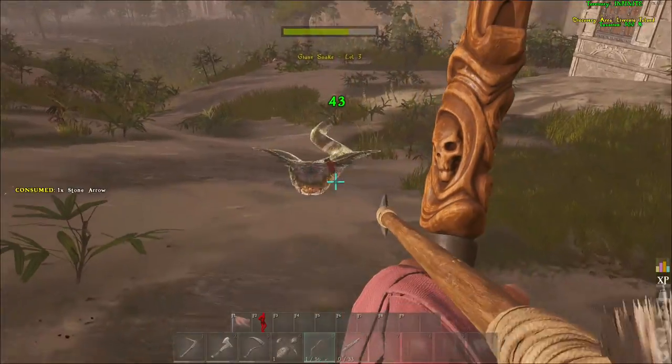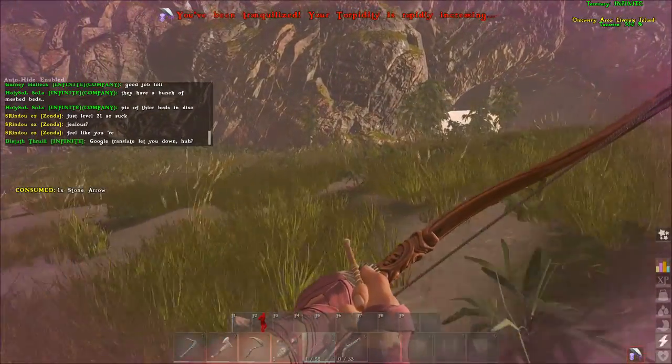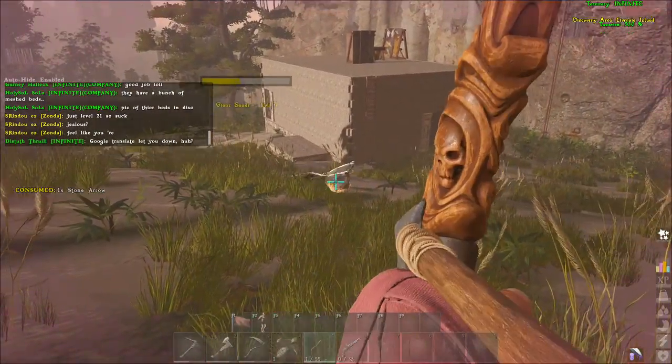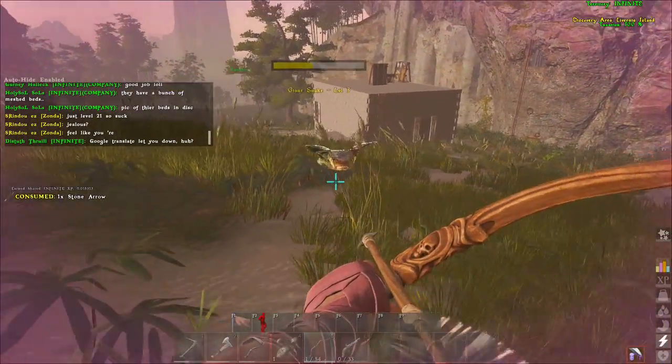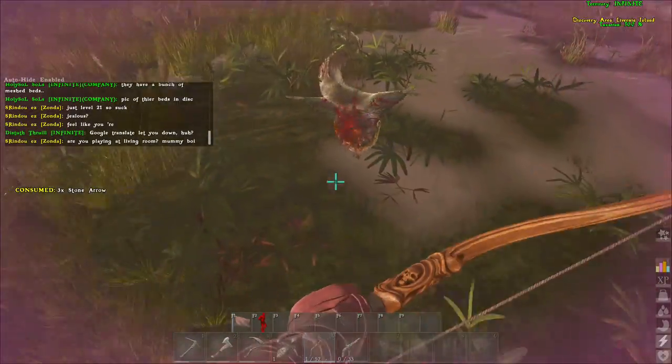I'm going to be showing you guys two builds today. One is just one you can use anywhere — you basically just build around whatever you're taming. The other is a pre-built one that you can aggro stuff into to tame.